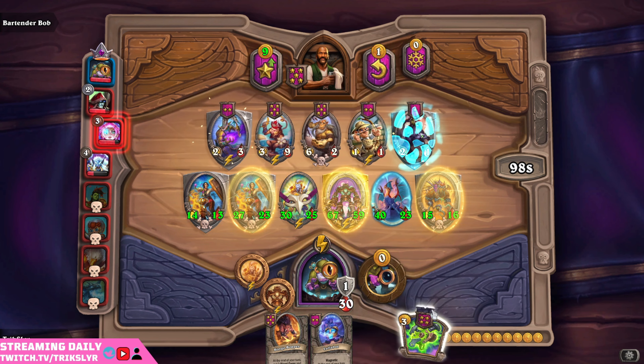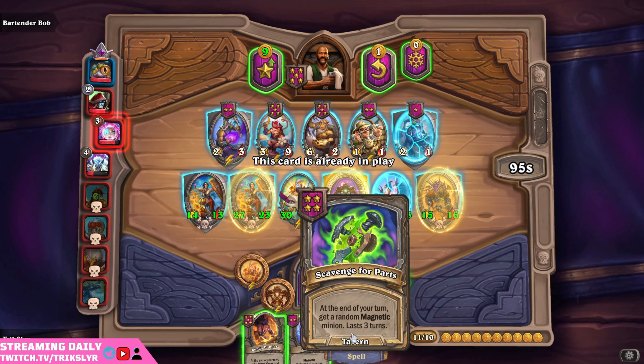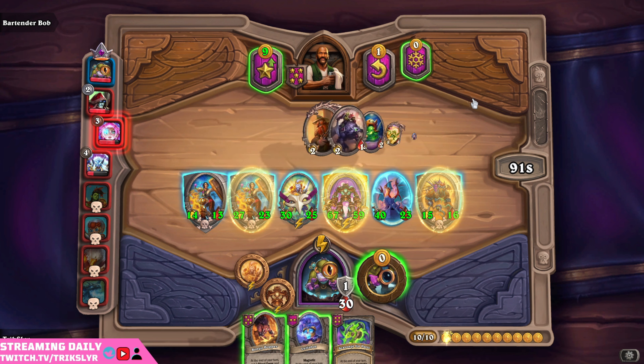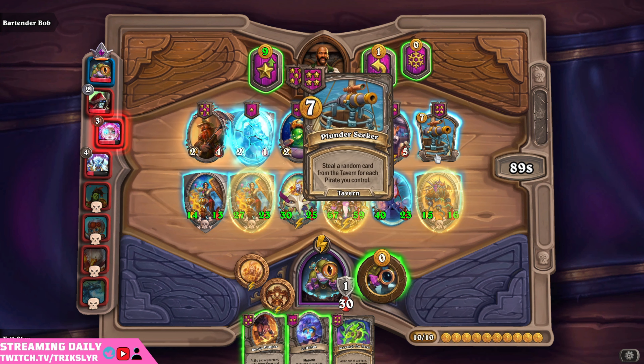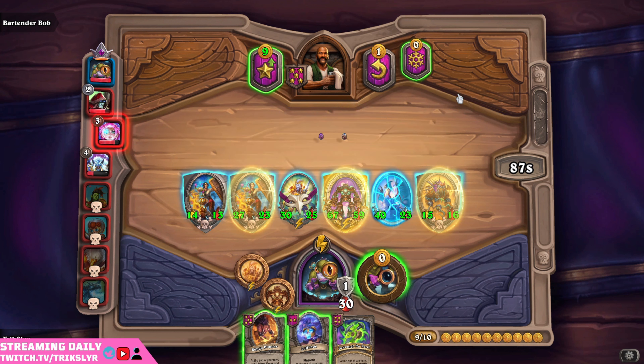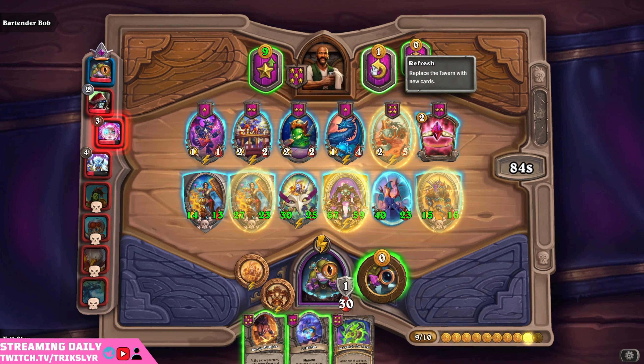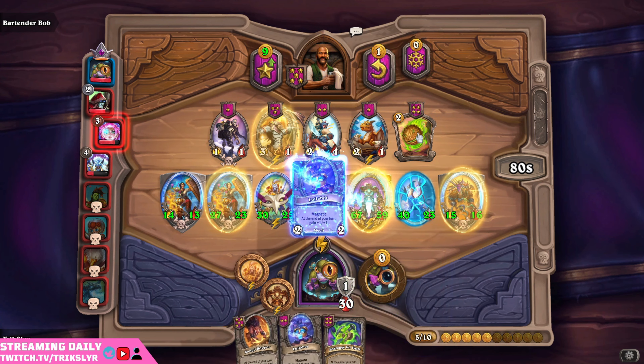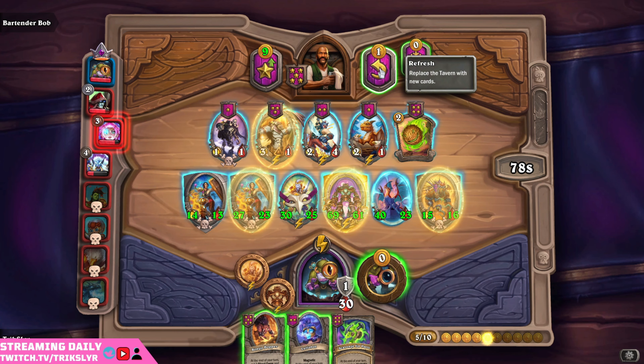We're staying here, trying to figure out our triple if we can, and looking for any possible tavern spells that can be helpful. That's the tavern spell we like — we will play that. Oh, I can't play that until the next one. I didn't know you're getting double down on that — interesting. Today I learned. Pirates giving minions 1-1 — not worth the value. I'd rather roll instead.